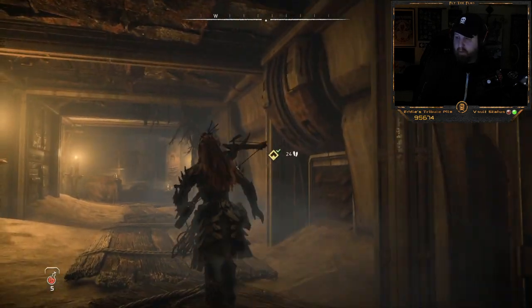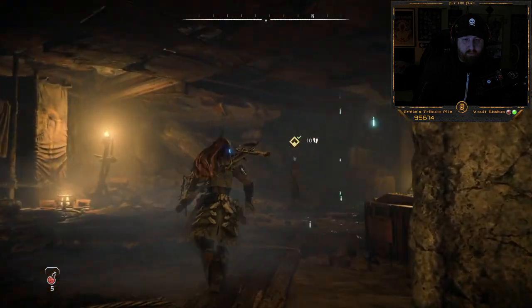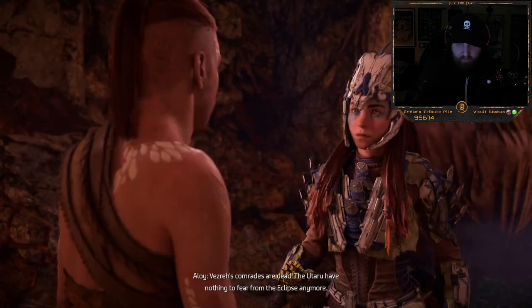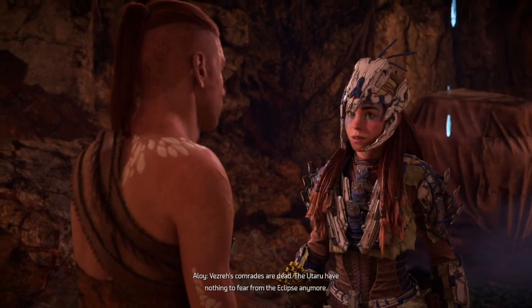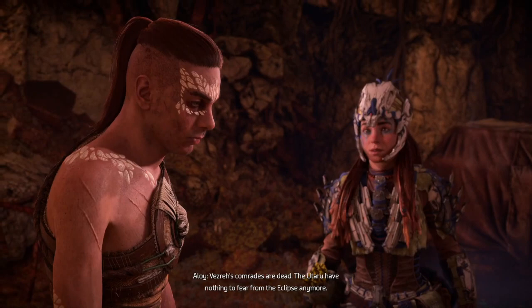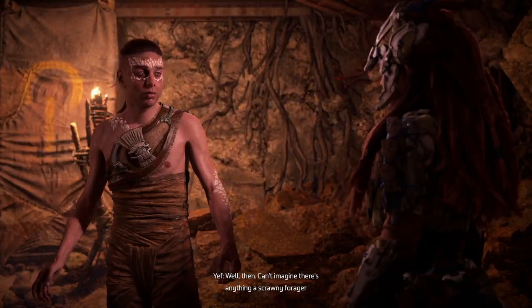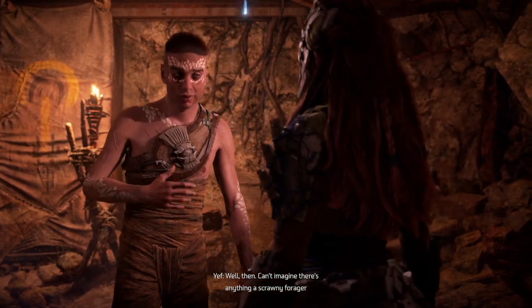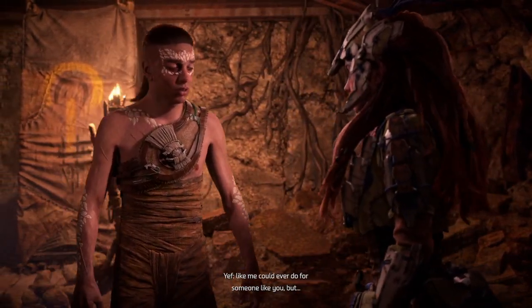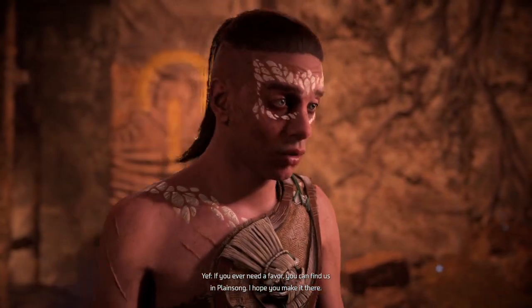Let's go talk to Yef. 'What did you find?' 'Vezra's comrades are dead. The Utaru have nothing to fear from the Eclipse anymore — and neither does the rest of the world.' 'Can't imagine there's anything a scrawny forager like me could ever do for someone like you. But if you ever need a favor, you can find us in Plainsong.' 'I hope you make it there.'